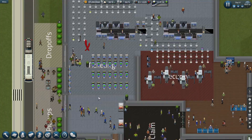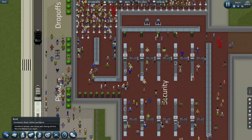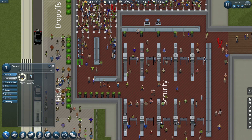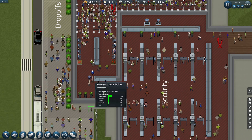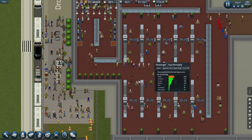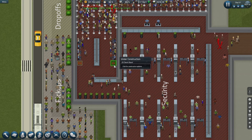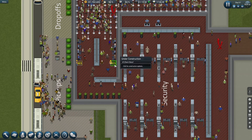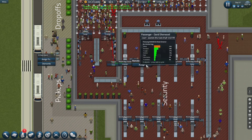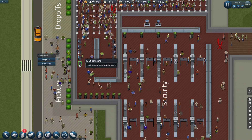We've got a problem in security — ticketing has now been fixed, people aren't bunching up at ticketing, but people are not getting through security. Let's add a few more ID check stands. We've got them in stock. This side seems fine. Come on workmen — bring over these two. There we go. Assign to this side — 1, 2, 3, 4, and 5. And sign to the other side — 1, 2, 3, 4, and 5.